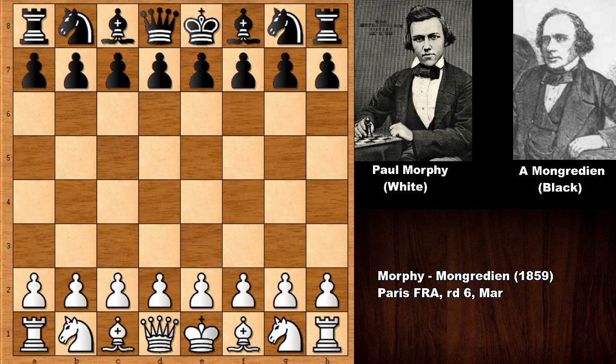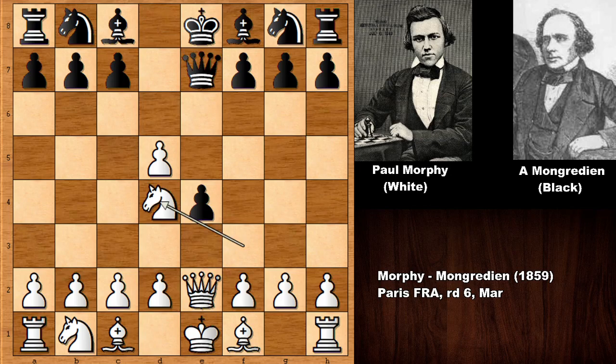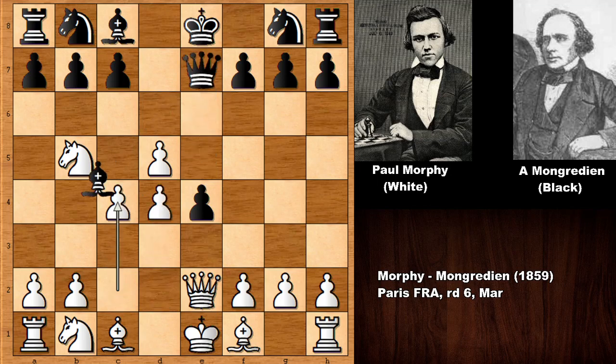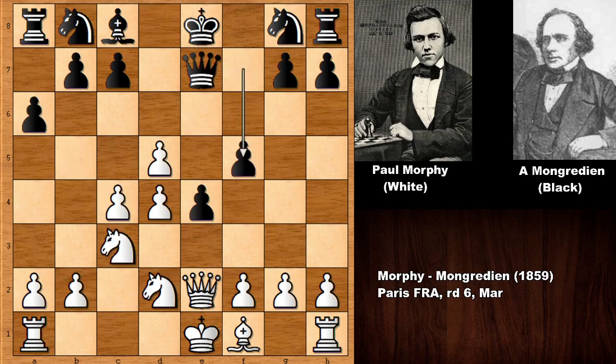Paul Morphy has the white pieces and starts the game with e4, e5. Developing the knight, and we have the Elephant Gambit by Mongredian — pretty rare stuff, especially nowadays. e4 pinning the pawn, then queen to e7, knight to d4, queen down, knight to b5, developing the bishop, pushing the d-pawn, queen back, c4, bishop check, defending, exchanging. It looks like Paul Morphy is attacking the e-pawn, then the knight, and then defending the pawn, and Morphy castled queenside.